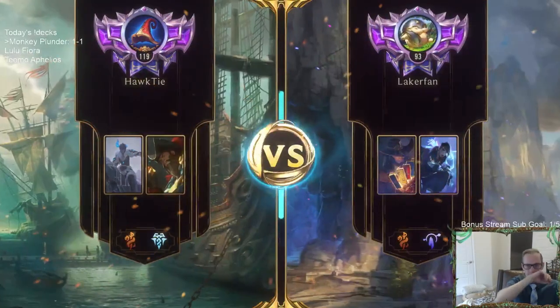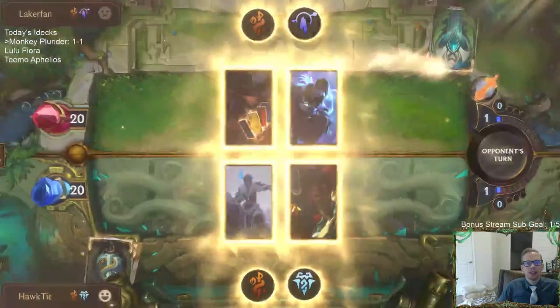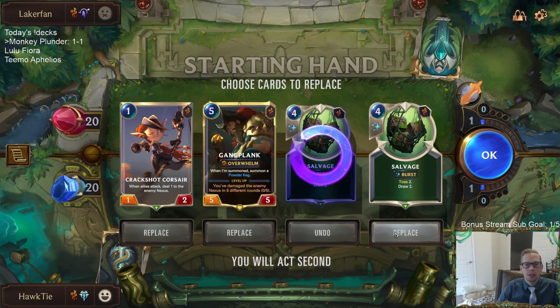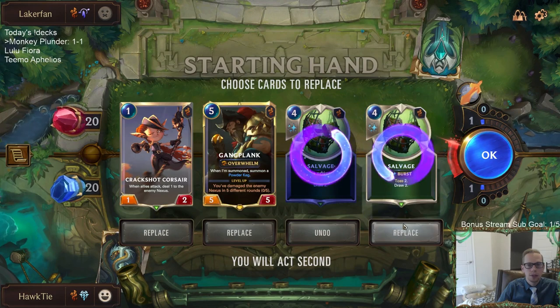Win a game with Freljord. Filios, Twisted Fate — okay, so this is a deck that's going to draw a lot of cards and be kind of slow. Maybe we can get a lot of damage in with our Plunder stuff. I wonder if I should keep a Salvage, because this is a later-game matchup. It's not an aggressive line keeping a Salvage, but for a later game it could work. This is a really tough choice.